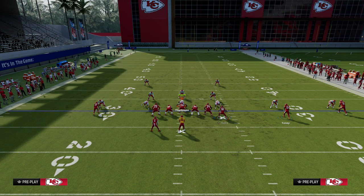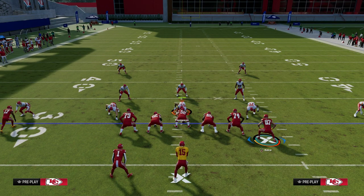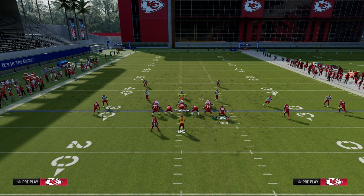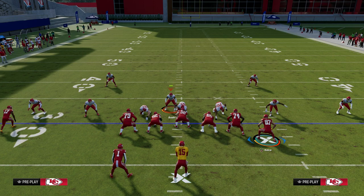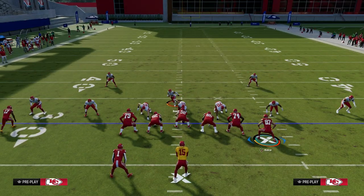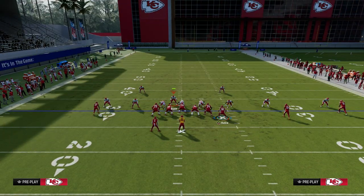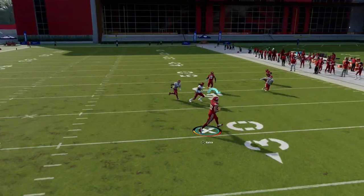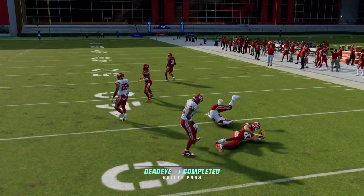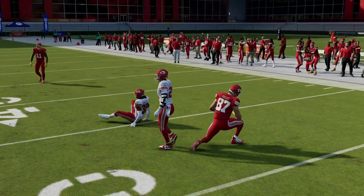I want to show you this really cool setup. Let's say your opponent is going to send some pressure — this is one of the best blitzes in the game. We have a full e-book on this in the Patreon. This is MikeBlitz0. They're going to hover in this gap and try to get the pressure in. What you'll see is that the Titan will chip and then release, and I'll show you in replay why this is so good.